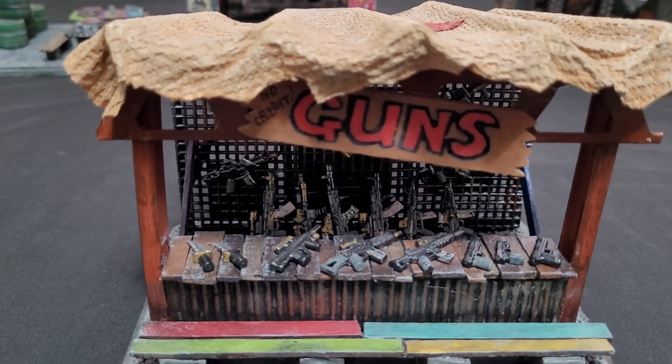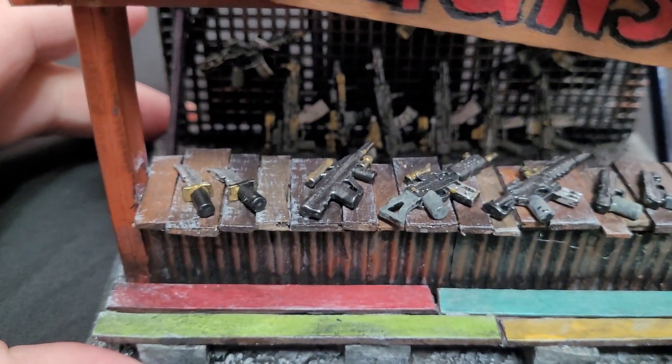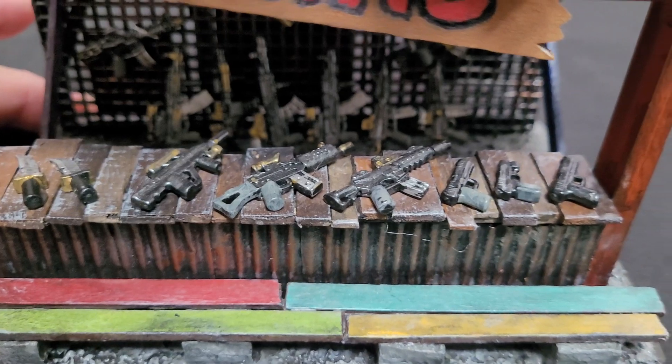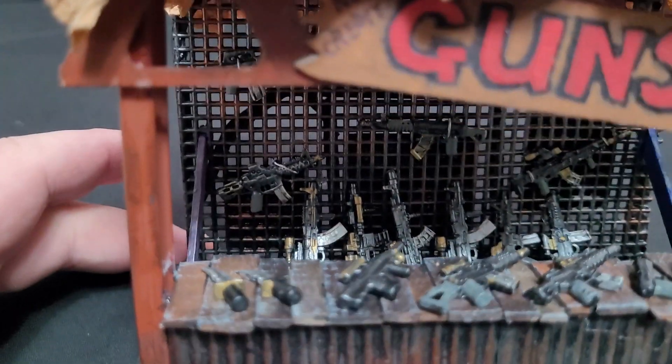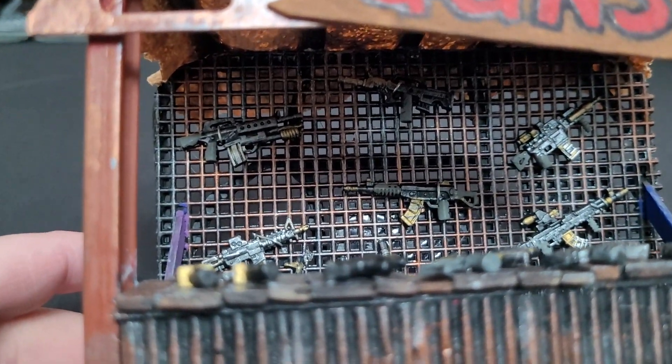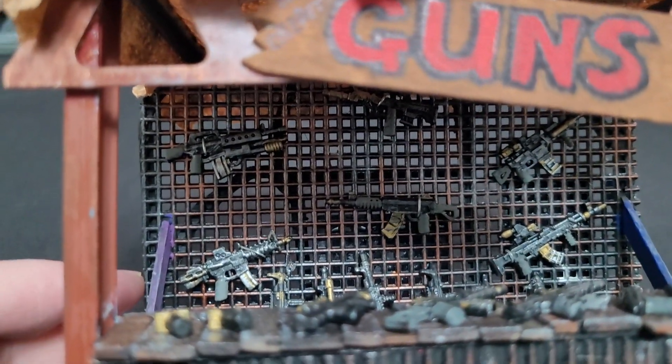He painted them up to make them look like modern weapons — we have some M4s, some pistols, some Desert Eagles, some AKs in the background as well. He also took these weapons and wired them directly into the backing using cross-stitch grating to create the backing display.